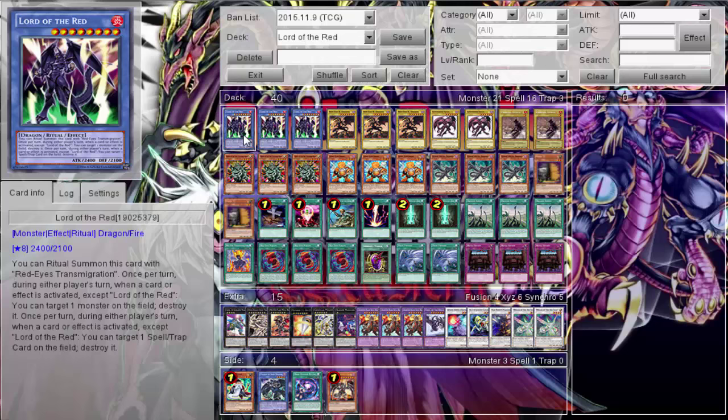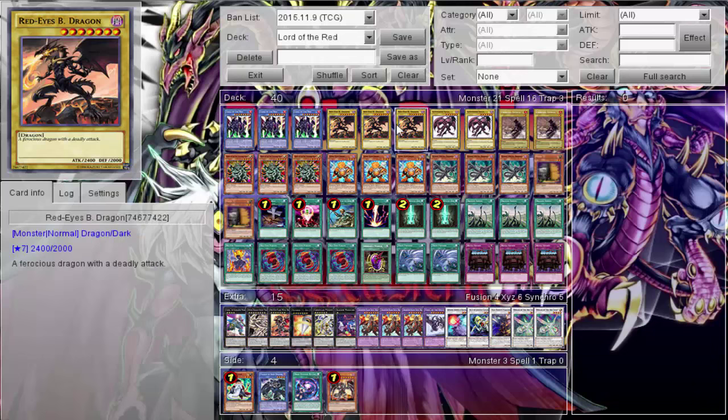Starting off, we're running Lord of Red obviously - I wanted him at three for consistency since we have three cards to ritual summon him. I want to see Lord of Red, I want to ritual summon him - he's the focus of the deck. Some builds I considered running two plus Lord of Dundas for other plays, but this deck I want Lord of Red, this is the card I want to summon. Definitely three. Of course we also have three Red Eyes with Scar, the usual ratio for a Red Eyes deck.